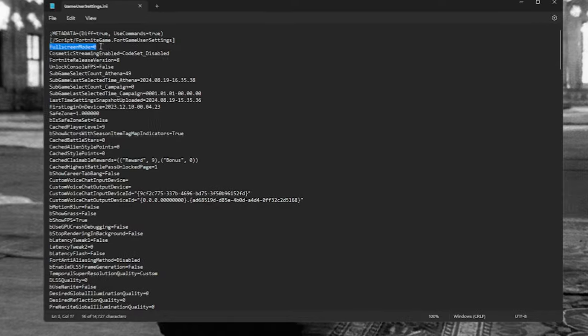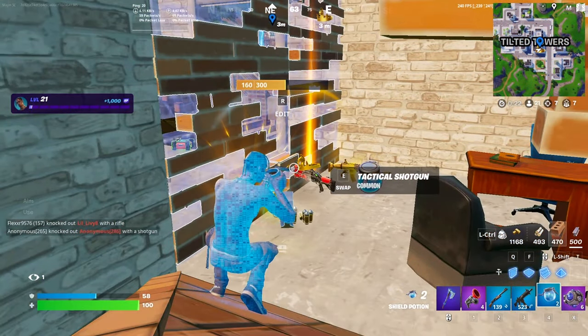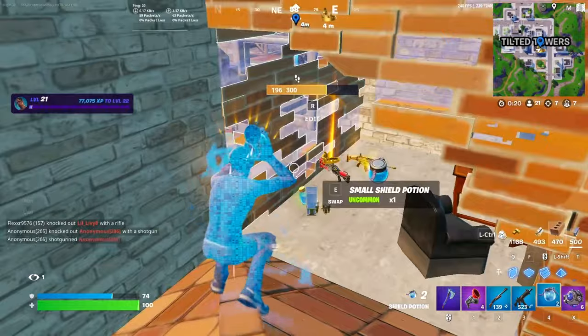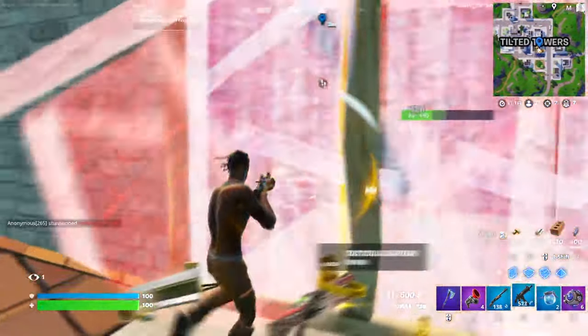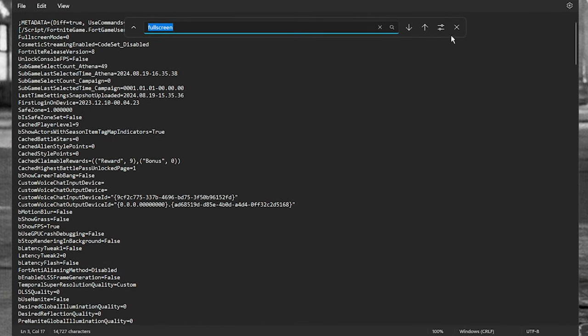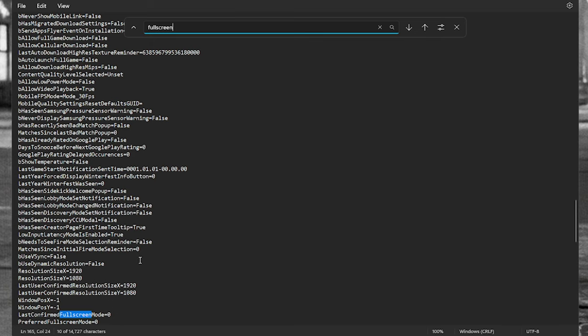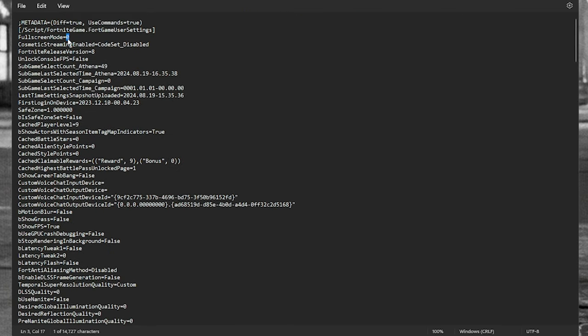Getting straight into it — full screen mode, make sure this is set to zero. This is equivalent to full screen. You don't want to be using anything other than full screen; it'll just induce latency. For the best FPS and lowest latency, you need to be in full screen. The shortcut is Ctrl+F to open the search and find settings easily.